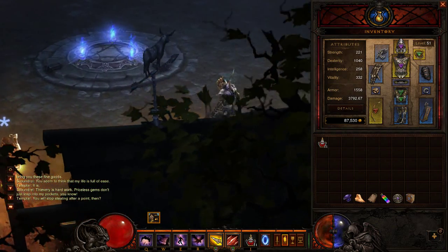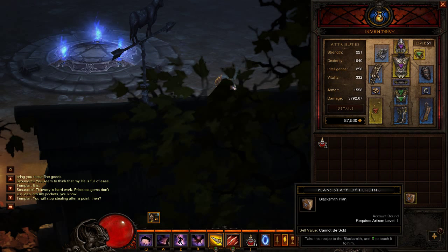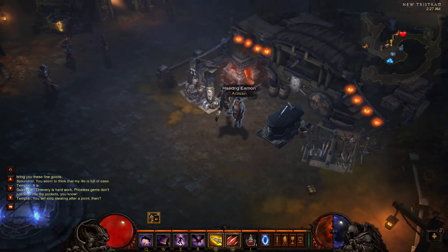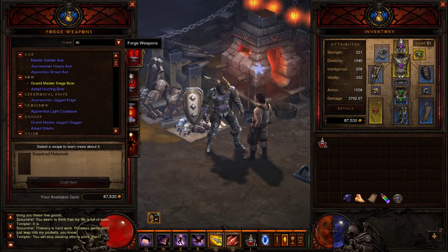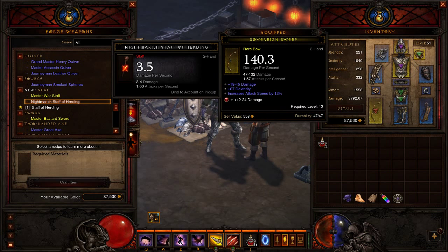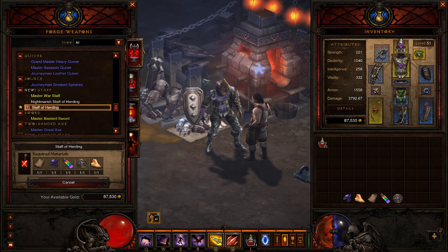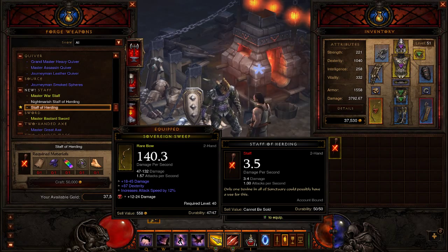Alright guys, so this is it. Head back to Tristram. Make sure you have your materials: the Black Mushroom, Leoric's Shinbone, Wirt's Bell, your Liquid Rainbow, the Gibbering Gem, and your plan for the Staff of Herding. Head over to your Blacksmith. Go ahead and talk to him about crafting. Right click on your plan to teach it to him. Go up to your weapons and scroll down to your Staves. This item is going to cost you 50,000 gold, so make sure you've saved up. Just go ahead and hit Craft. And there we go — there is our Staff of Herding. All that long, hard work finally paid off.